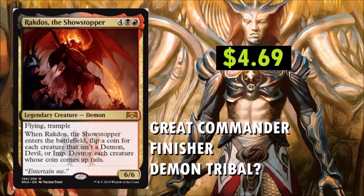Rakdos, the Showstopper at $4.69. It's a 6-drop. Very curious to see what this thing does — could be a lot of fun in Commander. It's got Flying and Trample. When it enters the battlefield, flip a coin for each creature that isn't a demon, devil, or imp — destroy each creature whose coin comes up tails. It's a 6/6, so a 6/6 for 6 with Flying and Trample alone is not bad. Though when you have Doom Whisperer for 5 as a 6/6 with Flying, Trample, and Surveil, it kind of is. But the fun with the coin flip is you're going to be knocking out your opponent's creatures, as long as you run this in the right deck with only Devils, Imps, and Demons. It could be fun in a Demon Tribal Rakdos build. I'm glad they brought back the coin flips.